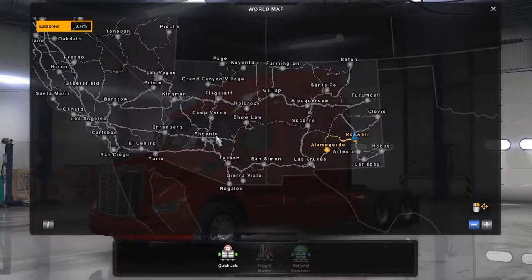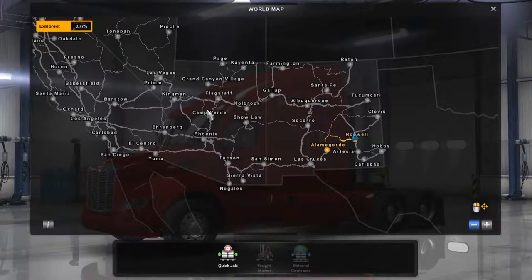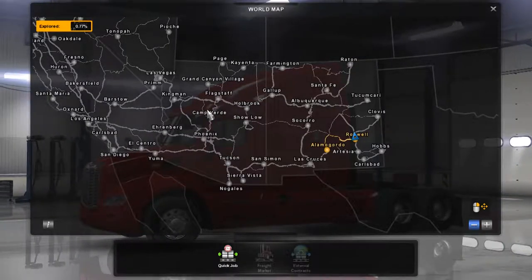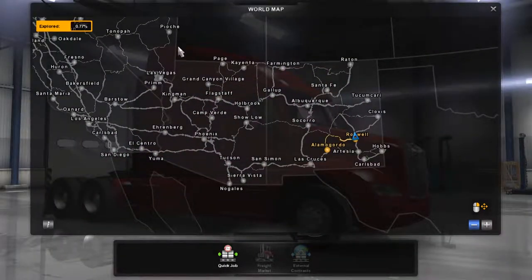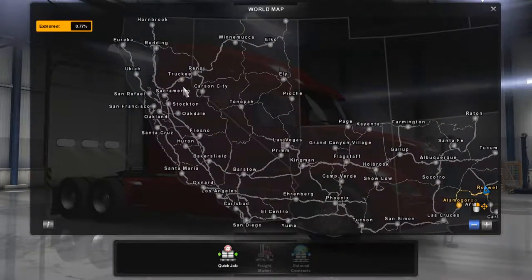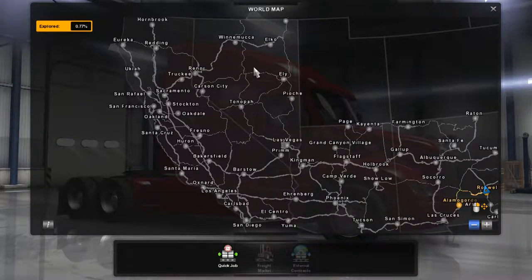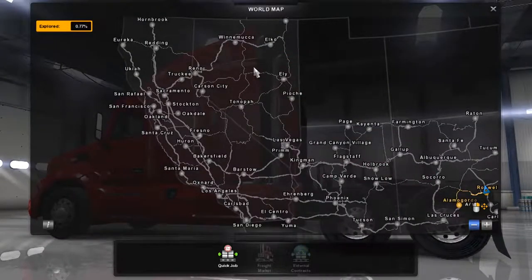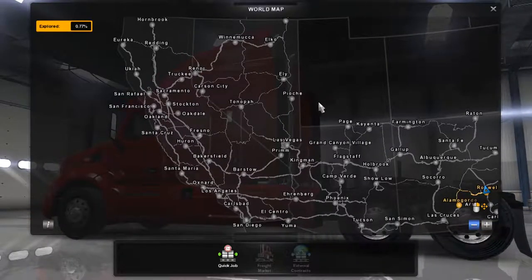Before that was this here which is... God, my mind went blank. That's not Arizona... it is Arizona, that's the one. Jesus Christ, my mind went absolutely blank. And there's the ones that came with the game - we got California over here and this state here which is... my geography has gone absolutely crap today. It's Nevada, that's the one I couldn't think of.